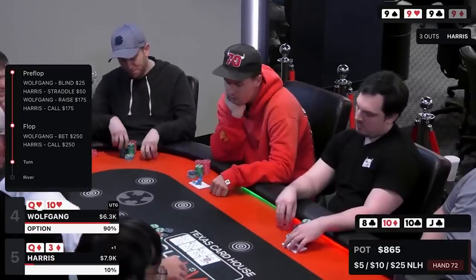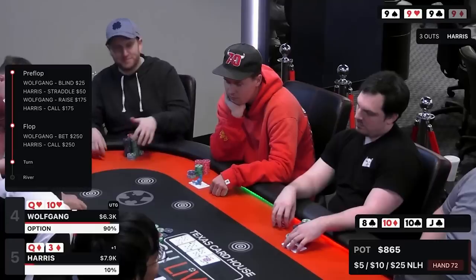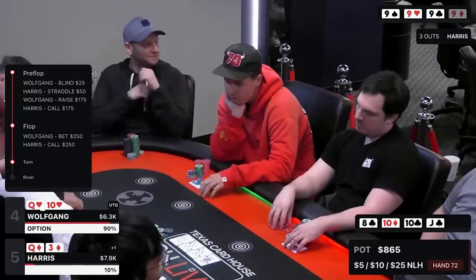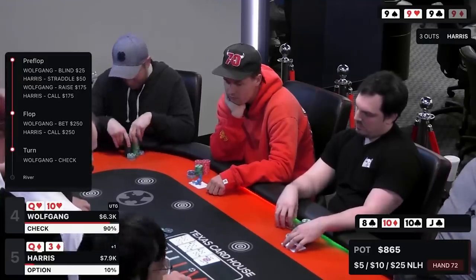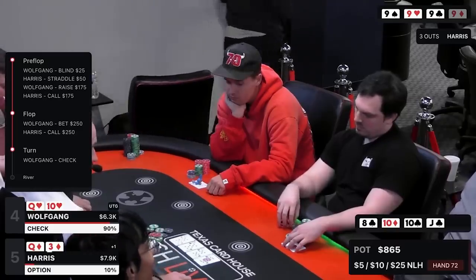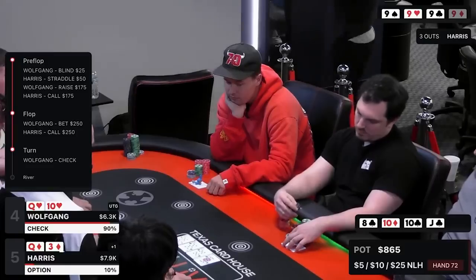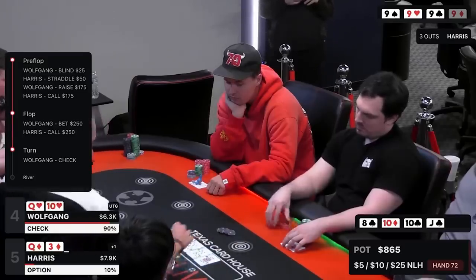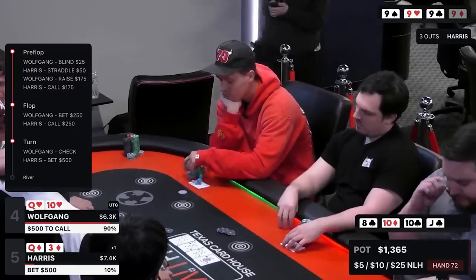First to act on the turn, I could either bet or check. Betting has merit but there are three clubs out there, so checking is also good — you don't want to bet, get raised, and be put in a tough spot with some boat outs. I like check-calling here to allow him to bluff, and if he checks back I can go for value on the river. Harris, left with just queen-high in the $865 pot, takes up the betting lead and tries to go for a bluff, betting out for $500. Sensing weakness from me, I could have hands like ace-king or ace-queen that might fold to a bet.